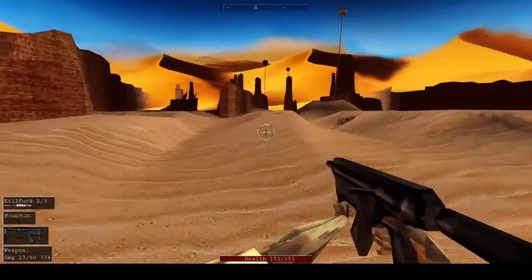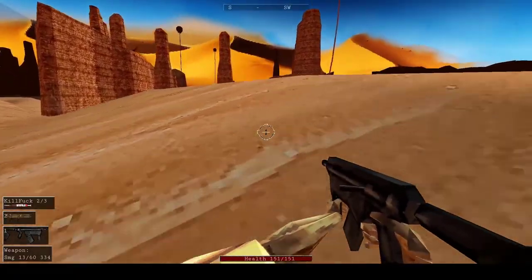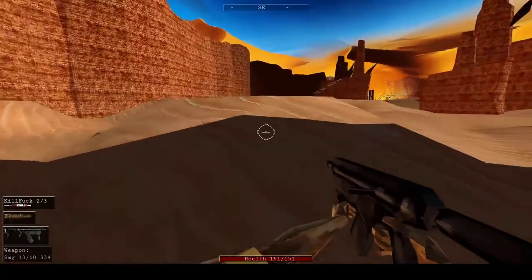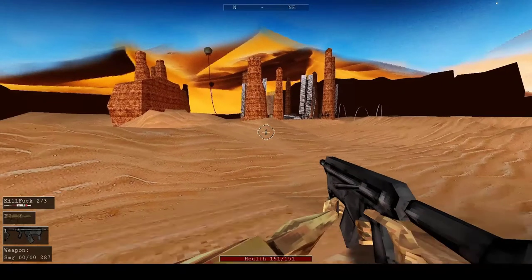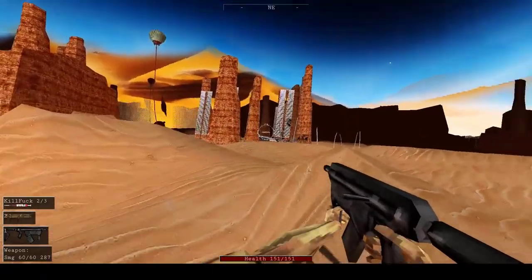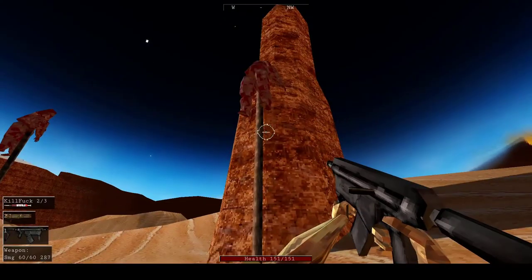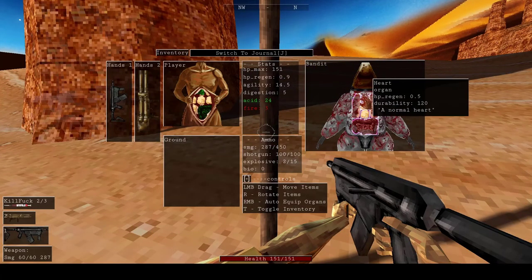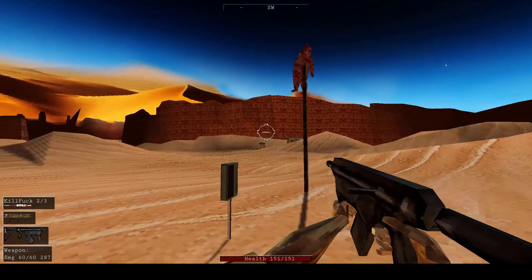The next tip is that if you ever find yourself running low on fat and organs, there are some dead bandits around and you can loot organs off their dead impaled bodies. You can use the town's giant solar panels to navigate back to the main point on your map. When you find the bandits, you might think you can't interact with them — but just jump up and press E to interact. The bandits have all the normal human body parts which you can take and put into your own. Some free organs if you need them.